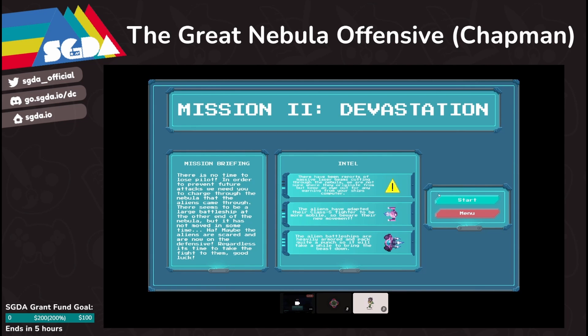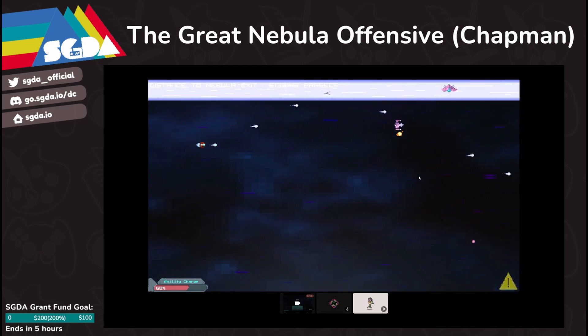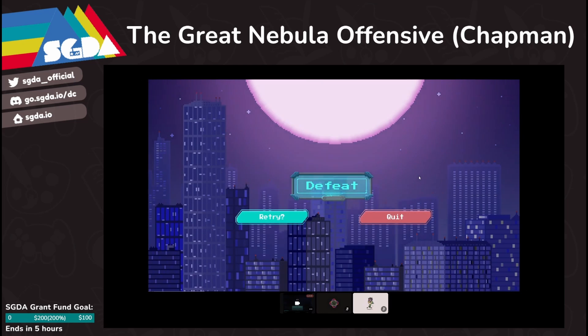This level is a survival-type level. There's a timer at the top left of the screen, and once that counts down you'll encounter a mini-boss. As the timer goes down more enemies spawn, which makes it harder — but also easier, because that's more enemies to charge your special ability on.